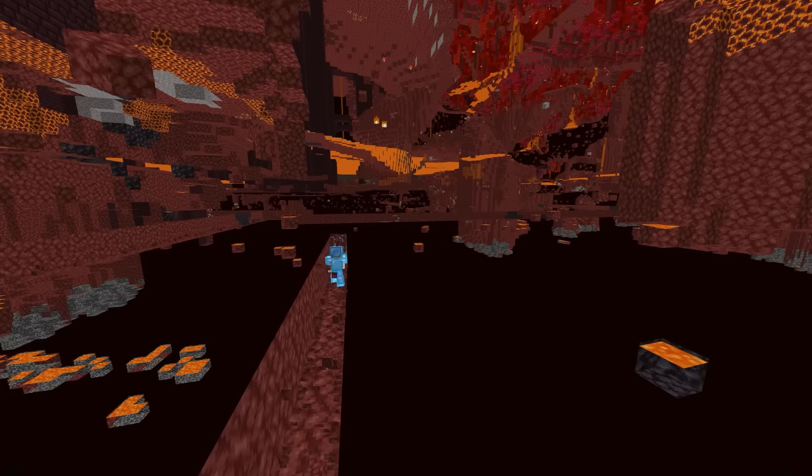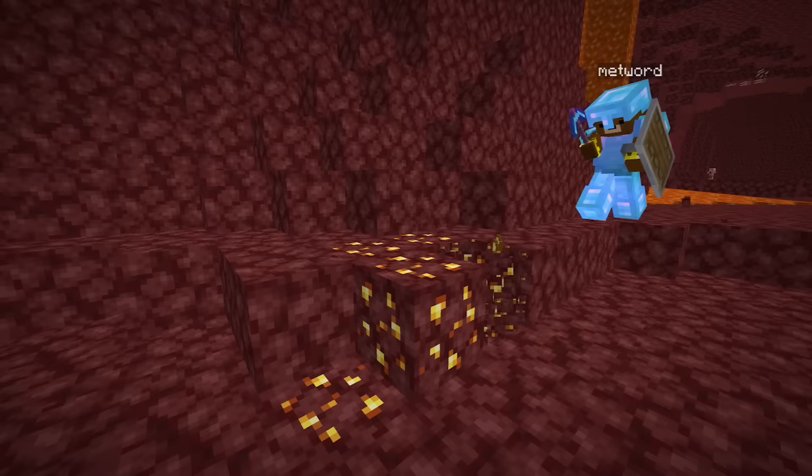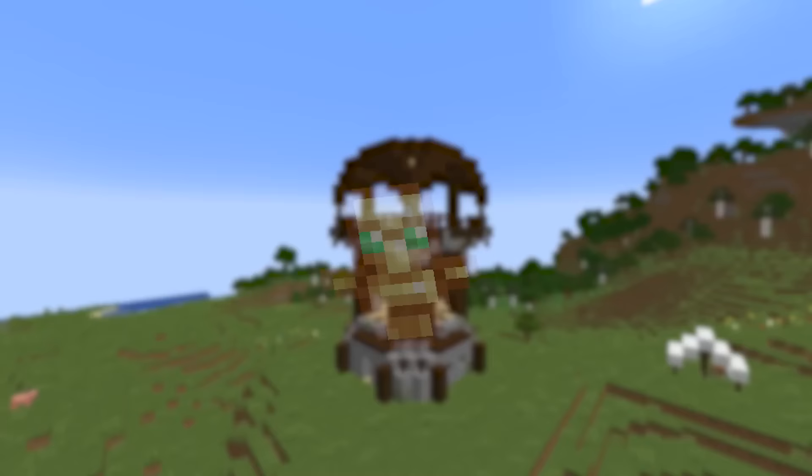In the nether, we grab potions, ancient debris, and gold. Finally, we explore until we find a pillager outpost to get totems of undying.